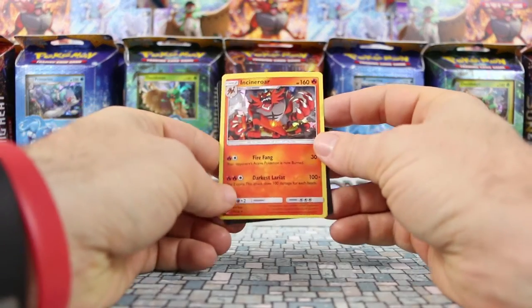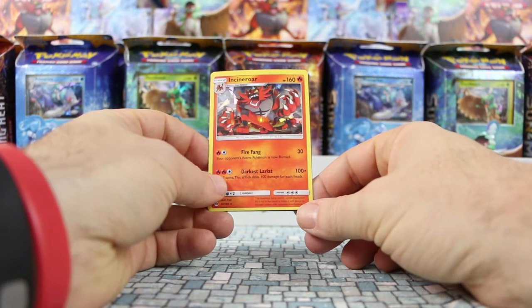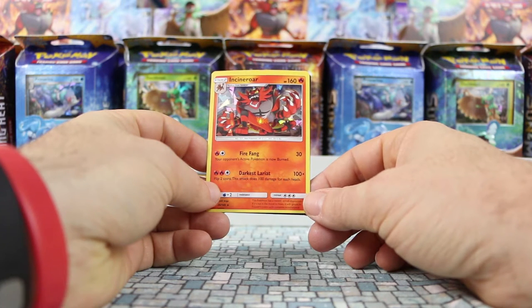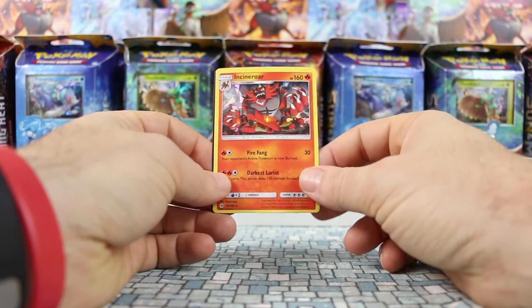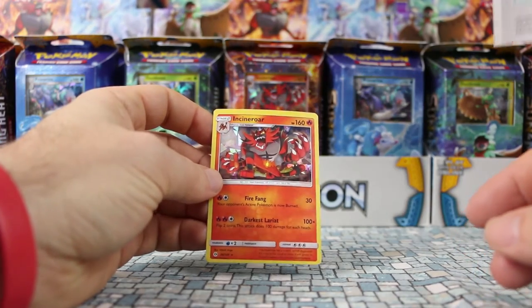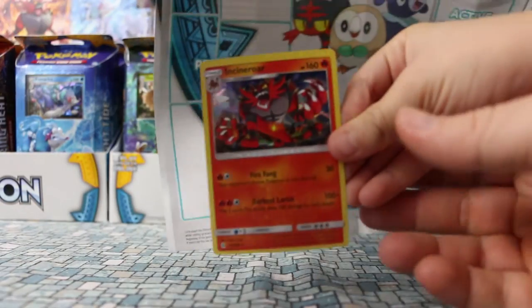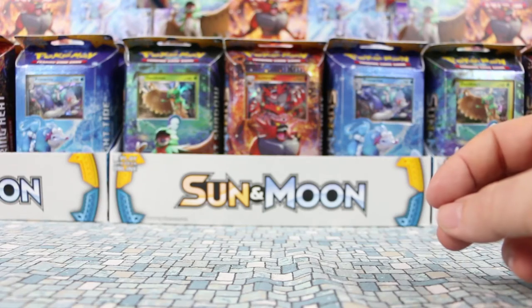Let's jump right into looking at the rare holo version of Incineroar, which looks pretty wicked. Fire Fang does 30 damage and burns your opponent's active Pokemon. Darkest Lariat does 100 plus - you flip two coins and it does 100 damage for each heads, so you could do zero, 100, or 200. It's a stage two Pokemon. The big question is how did this little cat evolve into this gigantic beast?